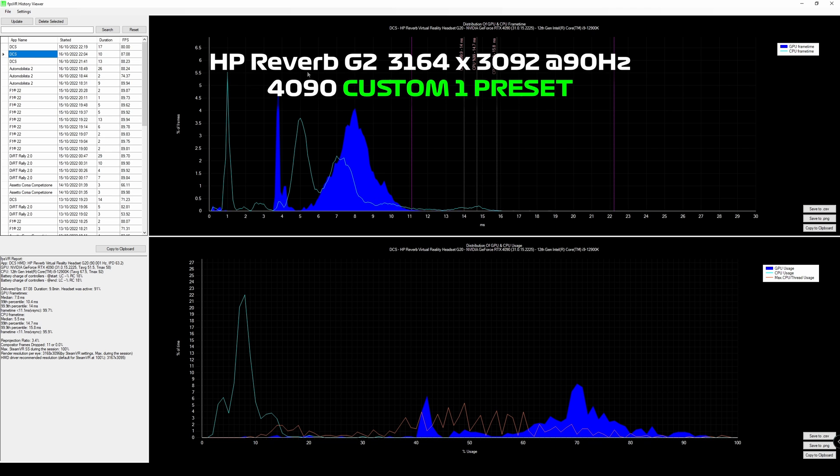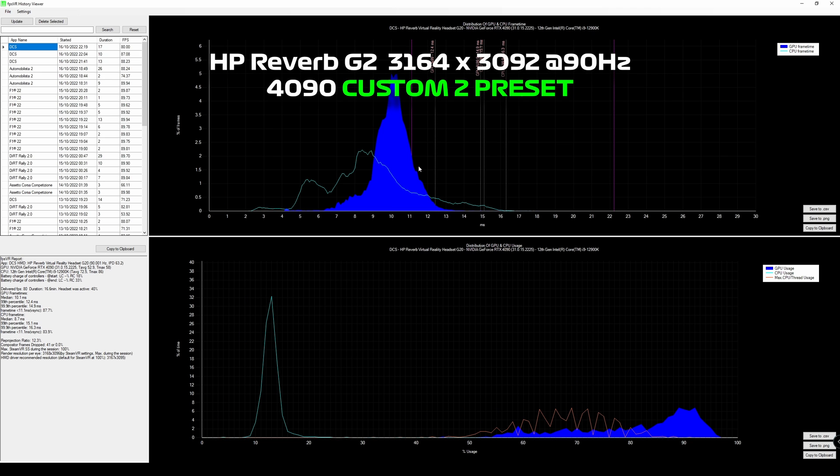For the custom VR high preset one, the frame time is actually looking spot on - way below 11 milliseconds with no bleeding over, and GPU usage is around 70% on average. This is actually a good configuration. I then decided to turn the graphics details up even higher for custom preset two. At this point some GPU frame times are going over 11 milliseconds. In the video I said this felt like the sweet spot when looking forward, and that's probably true since GPU utilisation is in the low 90s.